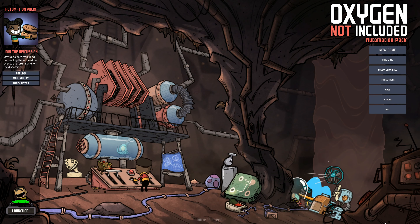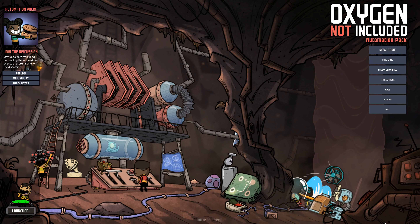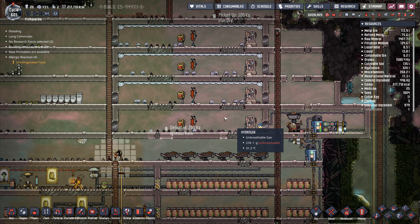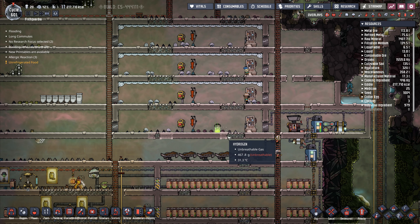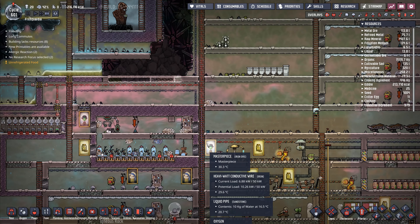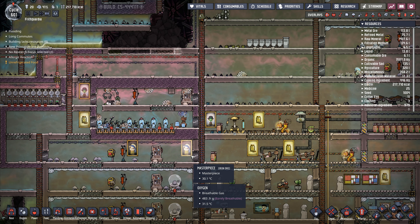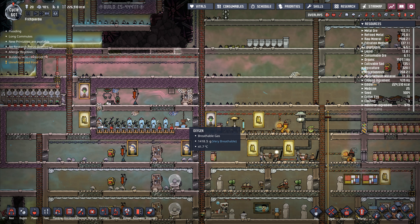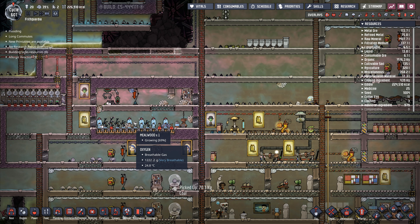Hey folks, it's Frithgar here, welcome back to Oxygen Not Included. These little stone hatchlings in here are absolutely fine. There's another section that's now got more critters coming in, and I've got open areas with dreckos right in there — we're starting to get some plastic ones. I've got all these wheeze worts in here which should help with the heat situation a bit.